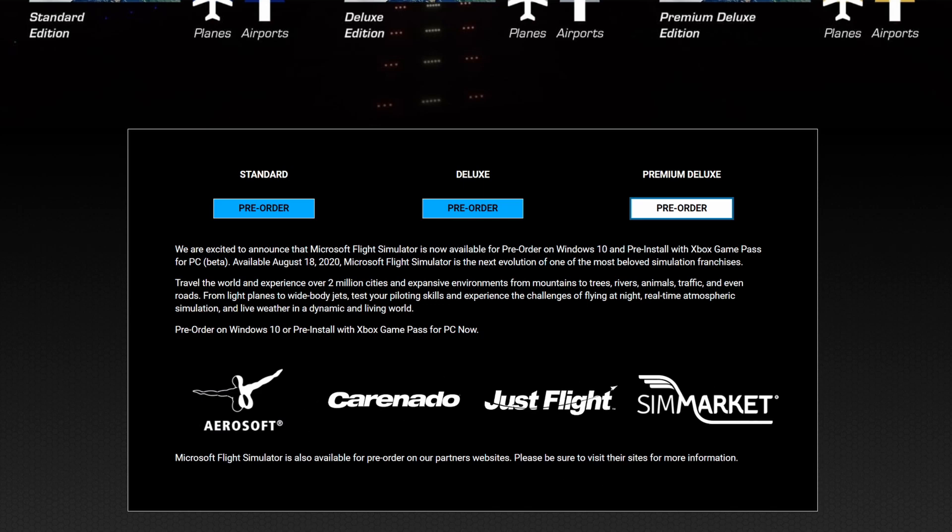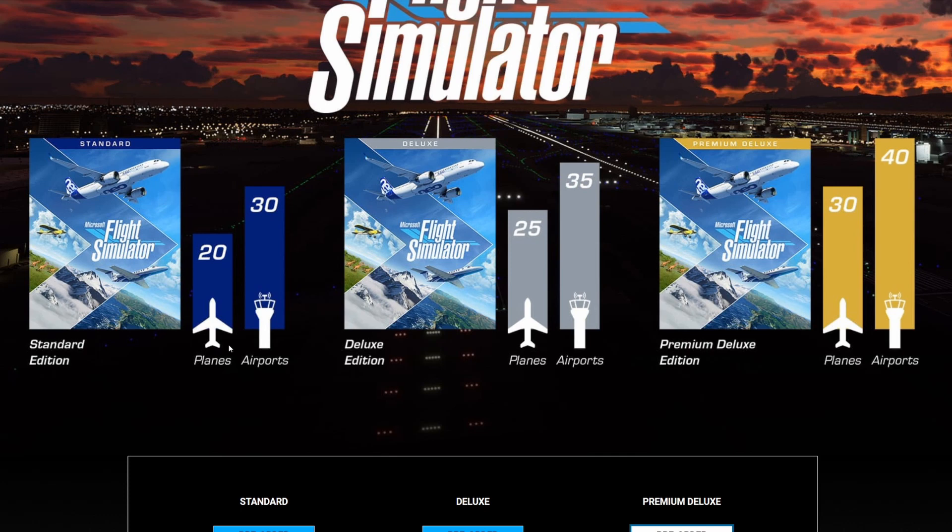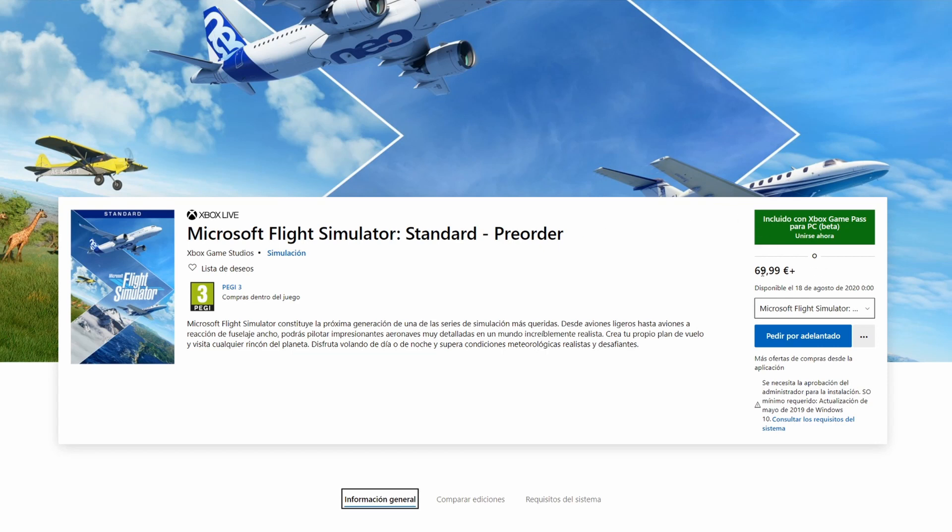If you guys are familiar with flight simulation or have been flight simming for a while, you'll know these companies very well. Now we're going to compare each edition and what aircraft come with each one. Starting with the Standard Edition — for me in Spain it's about 70 euros, which I think is about 80 US dollars, though I believe it's even cheaper in the US, around 60 dollars from what I've seen.